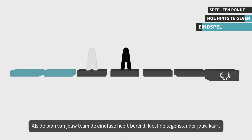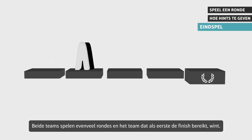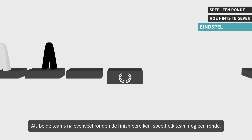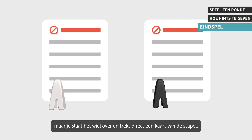When your team's playing piece is on the home stretch, the opposing team chooses your card, unless there's a card in the second bonus slot — in that case, the team must take that card. Both teams play the same number of rounds, and the team that reaches the finish line first wins. If both teams reach the finish line after the same number of rounds, each team plays another round, but you skip the wheel and draw a card directly from the deck.